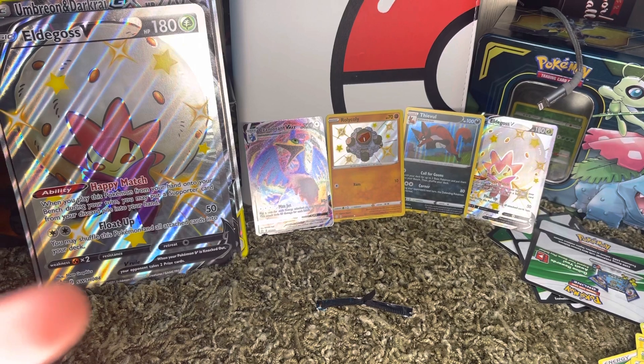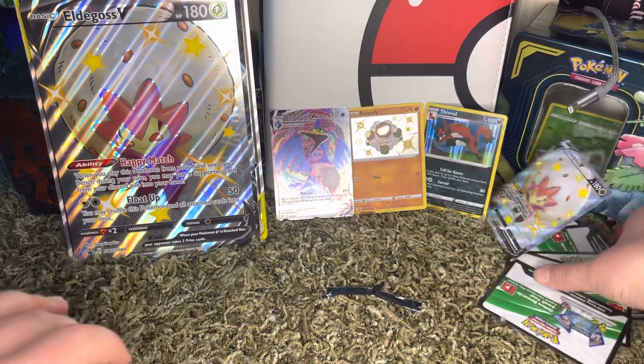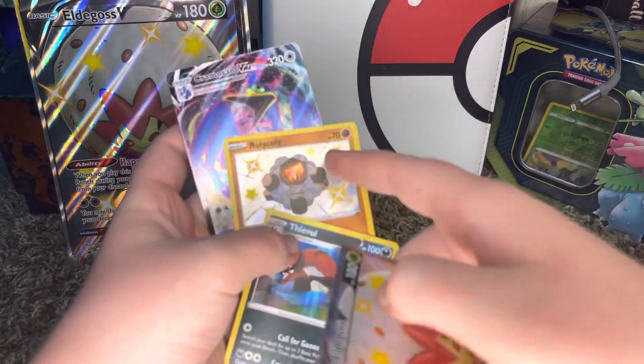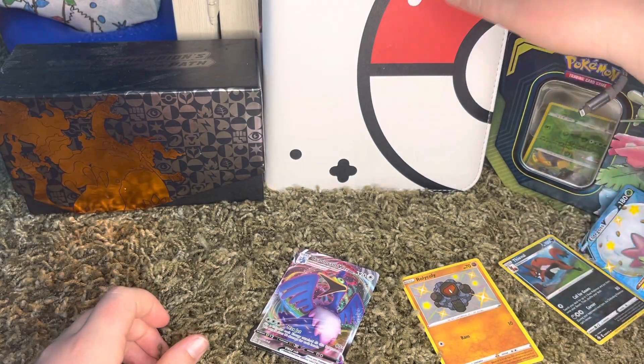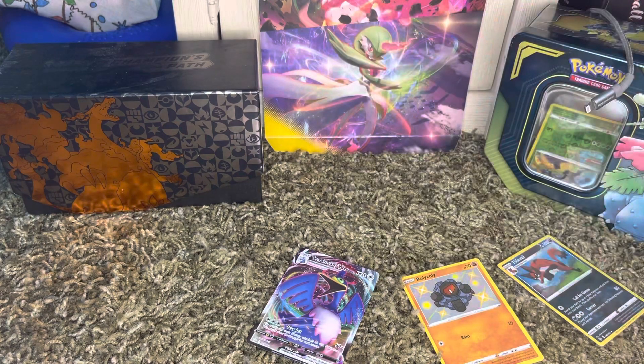Would you guys be happy? Actually, why not — let's just sort these through a binder real quick. I'll put these in the binder. I'm gonna move all this out, put all these holos — I'm not gonna put the regular holo in there, but this one I am because it's shiny. I'm gonna put it with the other ones. We got a double Elder Goss — two promo Elder Gosses now. I don't think I got this box before.